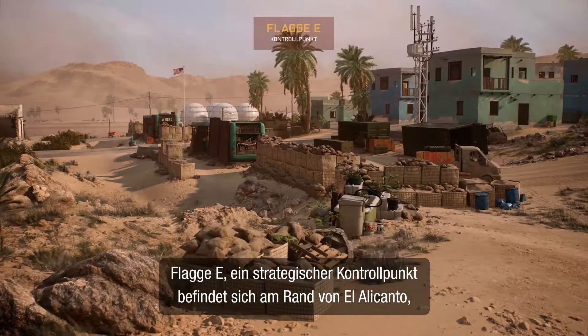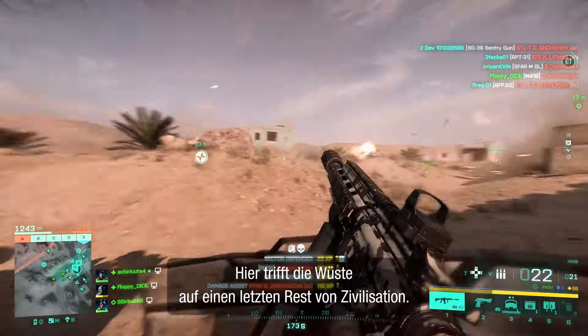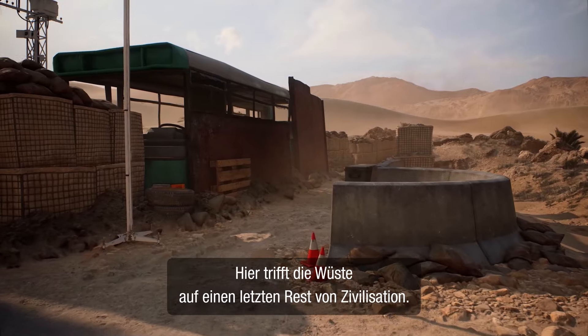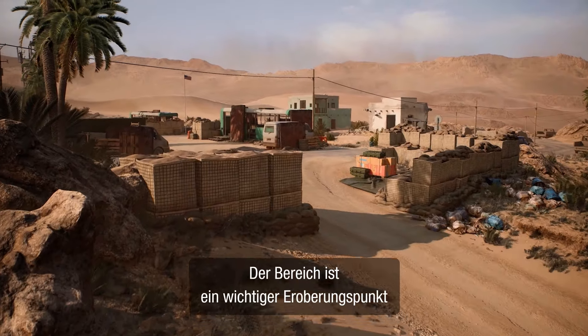Flag E, a strategic checkpoint, lies on the edge of El Alicanto. Where the harsh desert meets the last remnants of civilisation, it serves as an essential capture point and a potential gateway to victory.